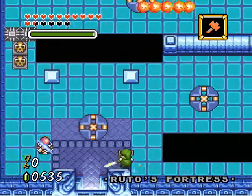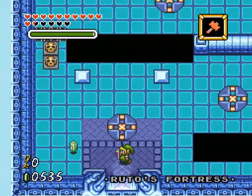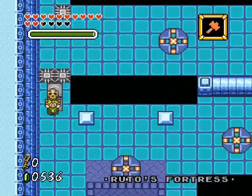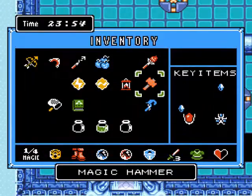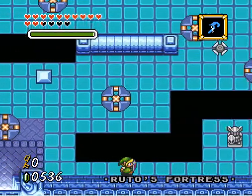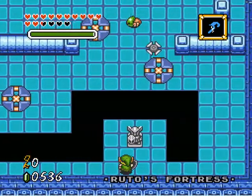Alright, finally started Ruto's Fortress. As I said before in the last video, this place has very slippery physics going on, which means we'll need this to protect ourselves. Oh, there's also some bouncy things, quote unquote.